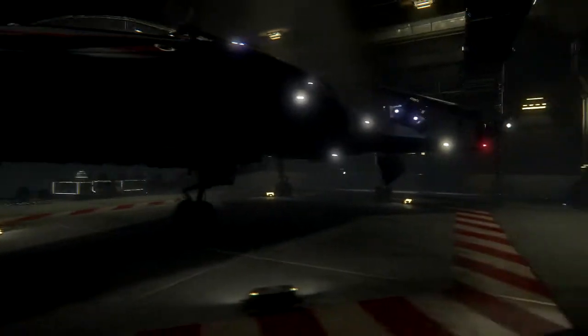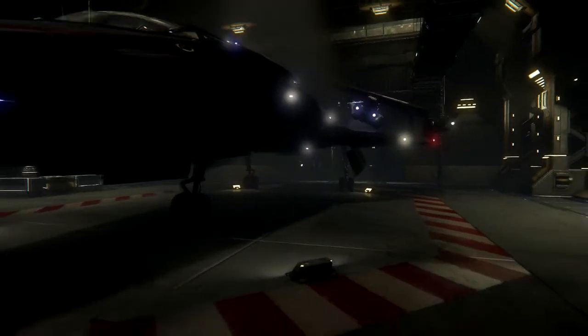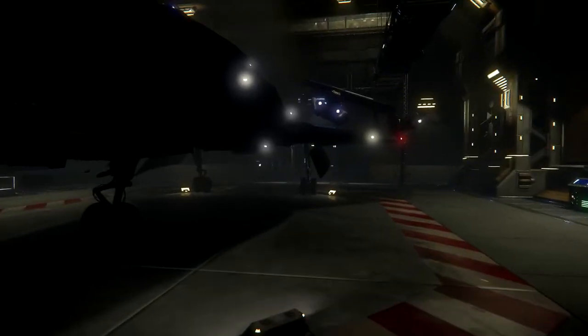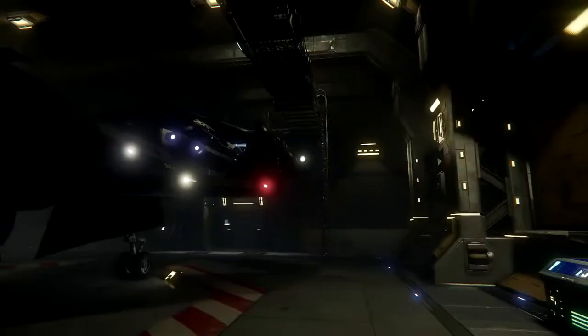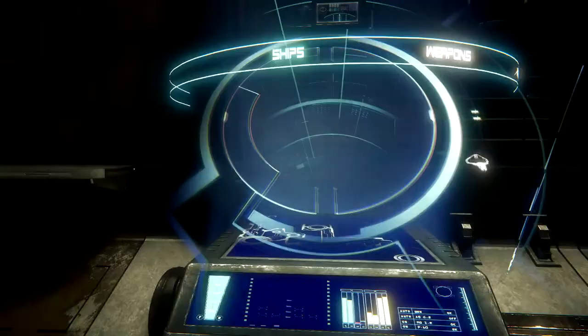It is absolutely insane and beautifully designed — you can tell just from the alpha. The hangar module just came out, I think yesterday, which would be around August 30th. It looks absolutely amazing. We're just running around my hangar here, and later we'll be able to set a start location. Let's take a look at the hangar shop — it's a neat little feature. You've got ships, weapons, power...